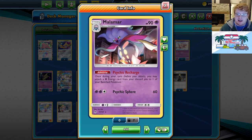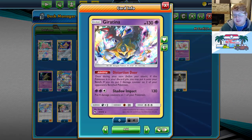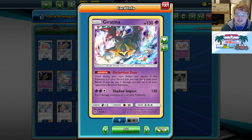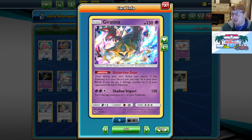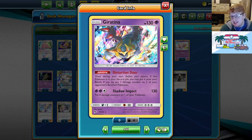Psychic Recharge is obviously a fantastic option and it's the lifeblood of the deck. We then have 2 copies of Giratina. Distortion Door is still a fantastic ability for getting some chip damage in there. It can really help make Shadow Impacts into 2-hit KOs against Tag Teams. Setting up things like Jirachis — we know Jirachi is in a bunch of decks right now, so Distortion Door damage plus Spell Tags can get you free prize cards. It reloads this card, so you need to play 2 copies and Giratina becomes the main attacker because it's essentially infinite.